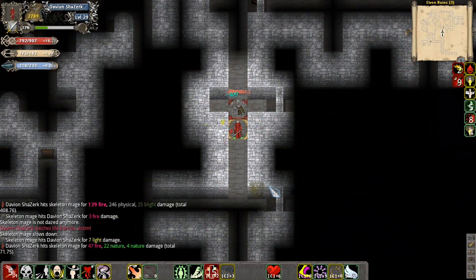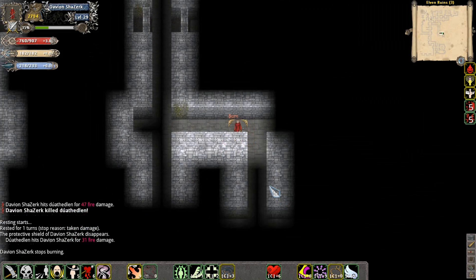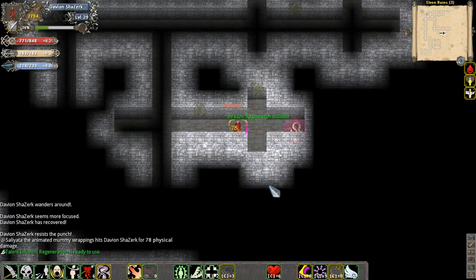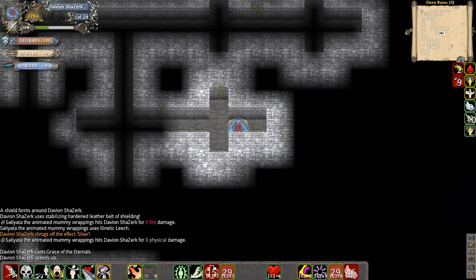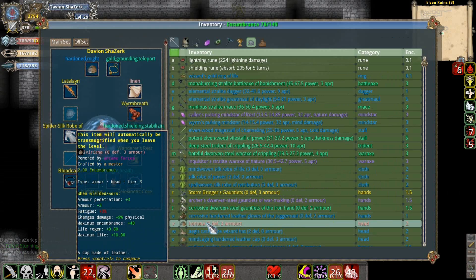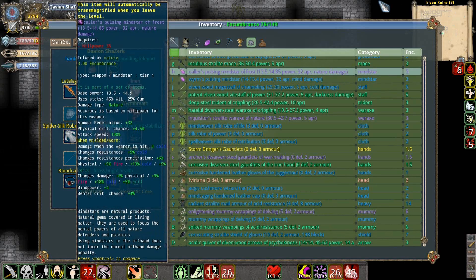Stop hitting me. Just slowly killing everything. Ooh, mummy wrap rare. It went invisible too. Heal up, shield myself, do this, perfect strike — it's dead. And it dropped maximum life 10, life regen, maximum stamina, so that's an okay thing, but it's not good enough really for me to use. Getting lots of stuff, but nothing really worth keeping.